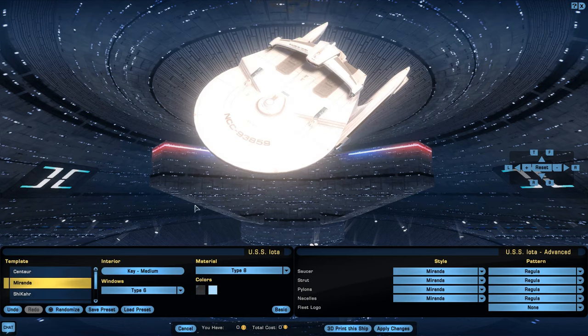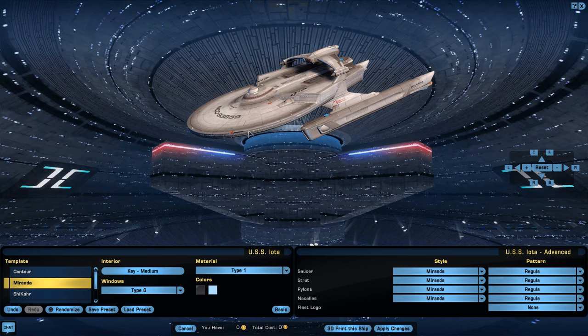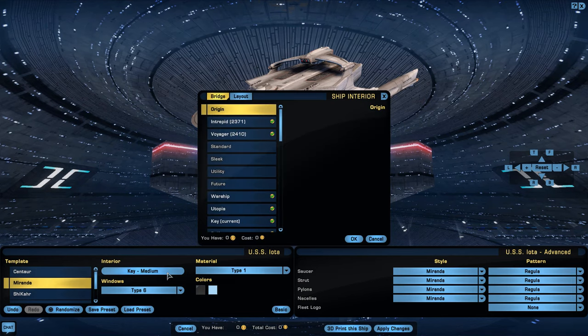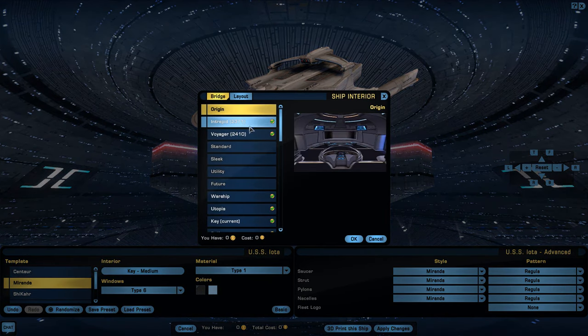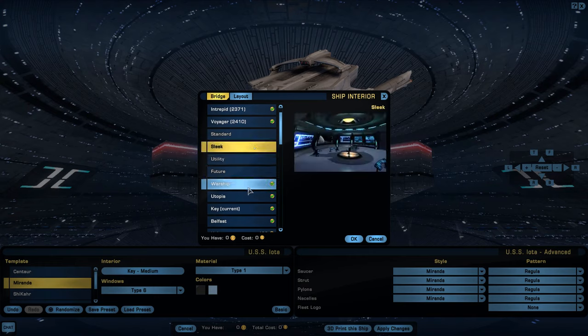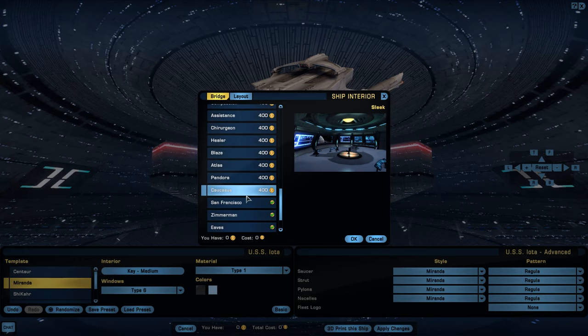Let's go with the classic Miranda and change this to a Type 1 so you can actually see the details. You can customize your ship, make it look good — you can choose your bridge, and there's a large number of bridges, most of which can be bought in the C-Store.